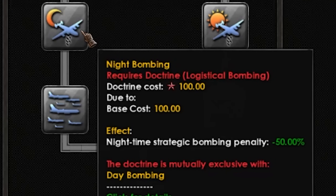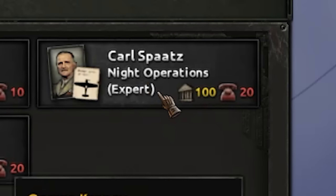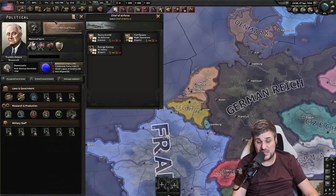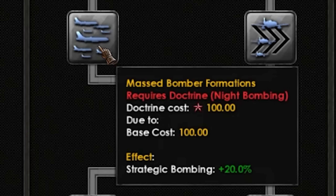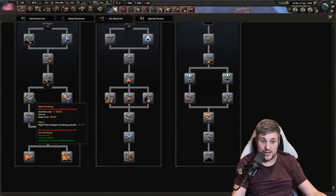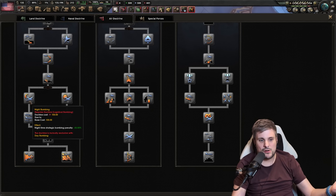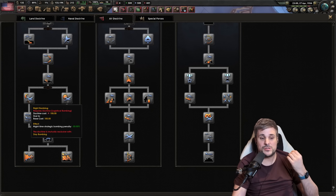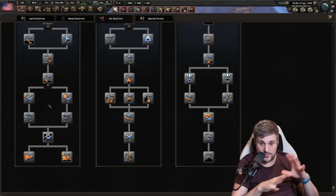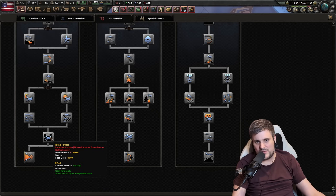Alternatively, you can do night bombing, which reduces the night bombing penalty by 50%. If you stack it with the chief of the Air Force advisor, you reduce it by another 20% — so your bombing potential at night is almost like bombing in the day. Compared to the 30% day bonus, if you bomb both day and night and take advantage of both, the amount of bombs you can drop is incredibly high. And there's a 25% bomber defense bonus too — bomber defense is awesome, it's your ability to have a flying tank.